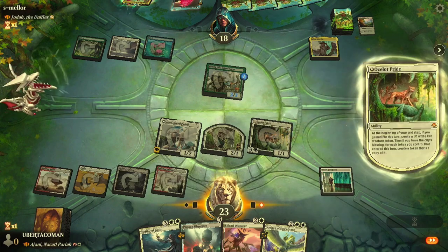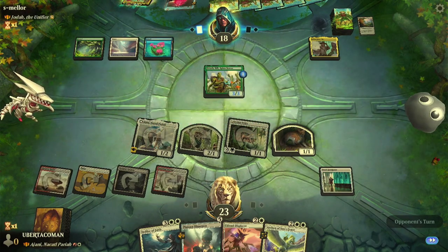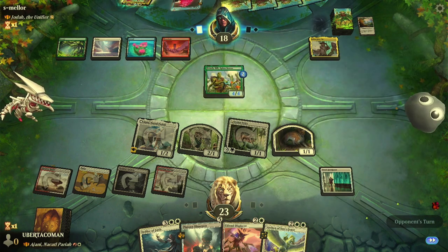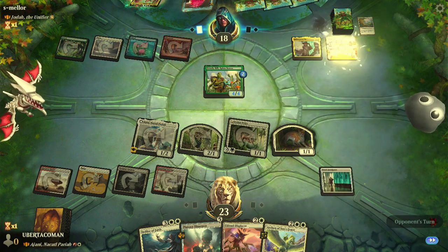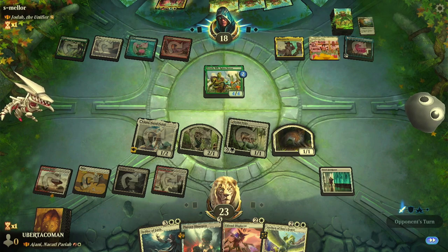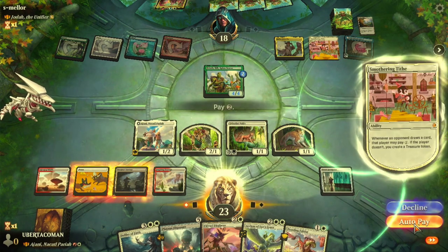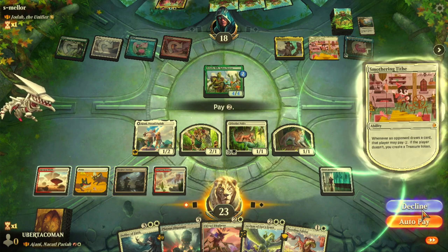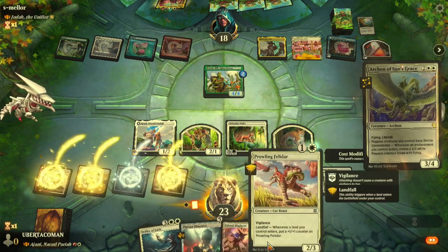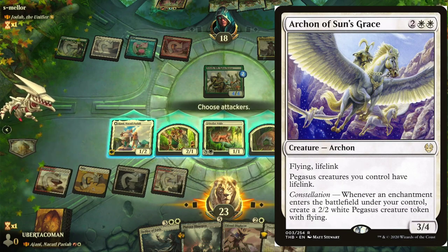I attack and they're at 18, I'm at 23. I just played Urza's Incubator to make all cats cheaper, but I don't have any more cats in my hand so it's not really going to help right now. That one's a cat though. I'm playing Smothering Tithe now.